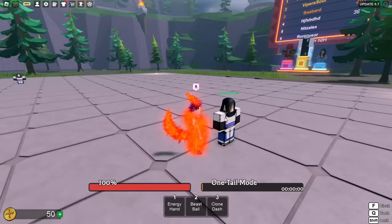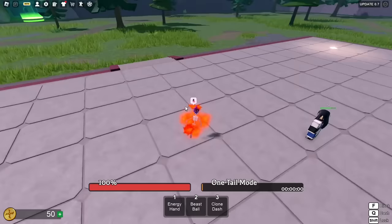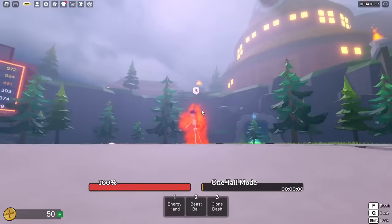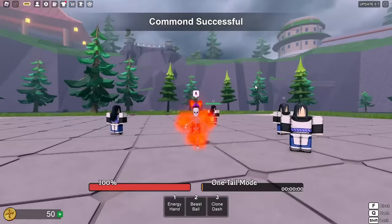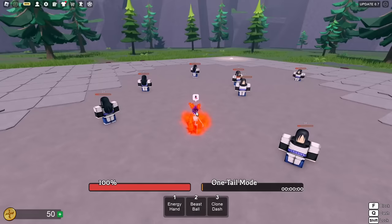Trying Beast Ball again — it travels, okay that's fire. For a second I thought it was moving on all fours — that would be a nice detail to add. The third ultimate is Clone Dash — hit three, we hit him up with a little animation. But by far what does the most damage is Energy Hand. I don't even need to be very close — I can hit it from far away, it spawns a big hand and hits all of them.